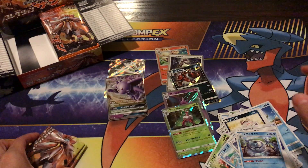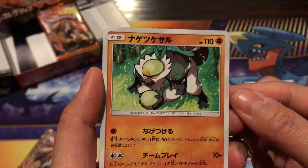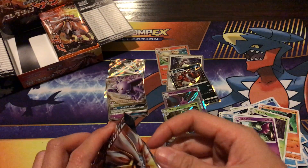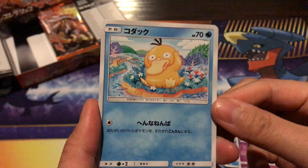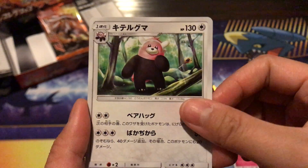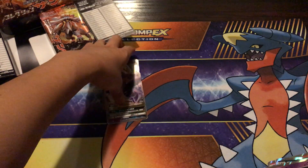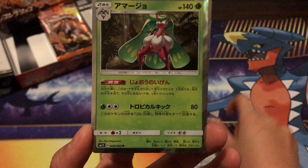Last two packs, last two chances to pull an amazing card. We have a Passimian, Metapod, Wishiwashi — sad as usual — and an Alolan Dugtrio with the hair. Last pack: Psyduck, Zubat, Cutiefly, Bewear, and a Cosmoem regular rare. We didn't get anything spectacular in the last packs, but this side was holding a lot of the goods.